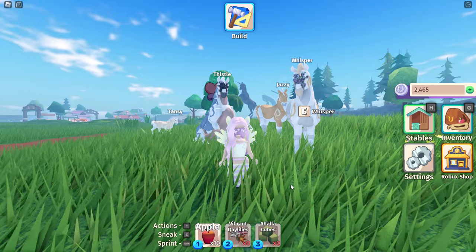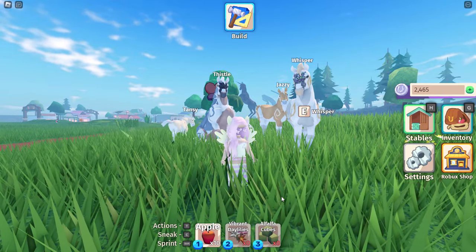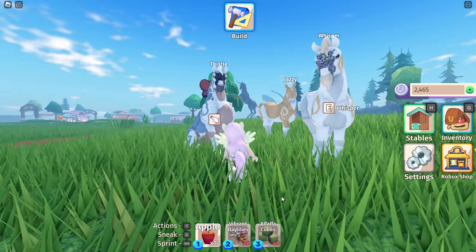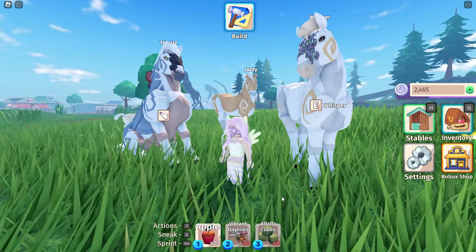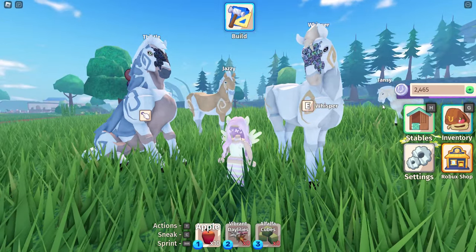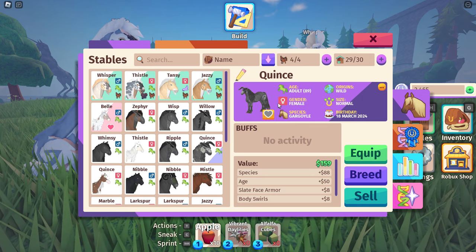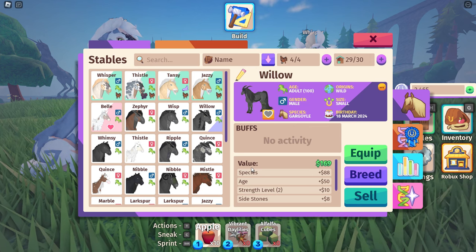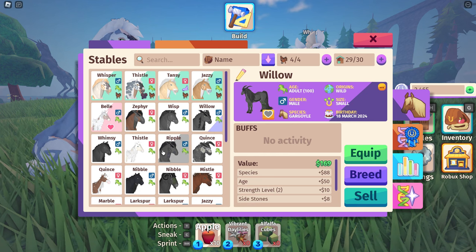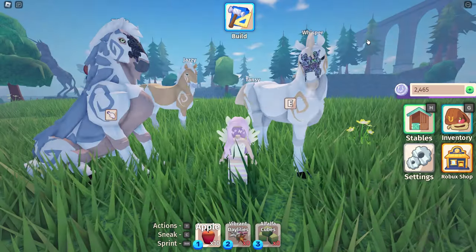The premise of today's video is breeding the horses behind me and getting an almost completely white coat. It's actually kind of hard — it took me a while to even get these horses to look like this. When you tame these horses they kind of look like this, and you have to breed out all the gray. I somehow managed it by breeding with white unicorns or just normal horses around the map.